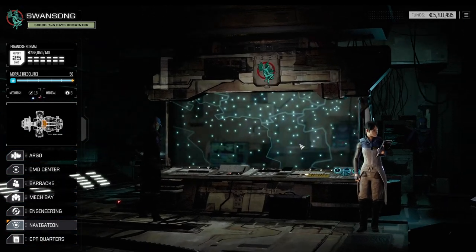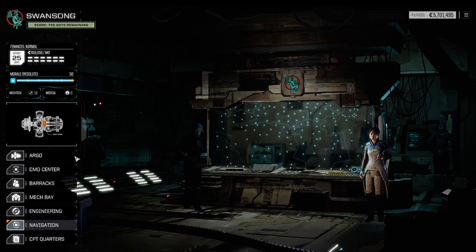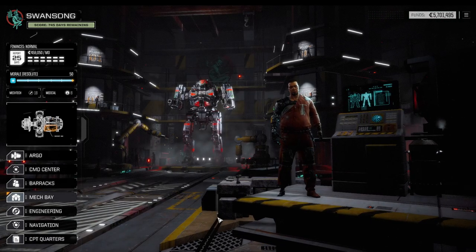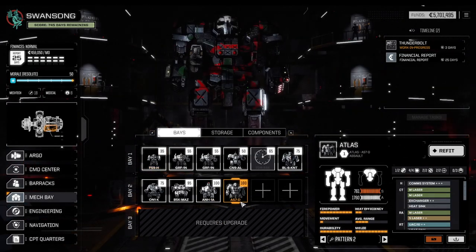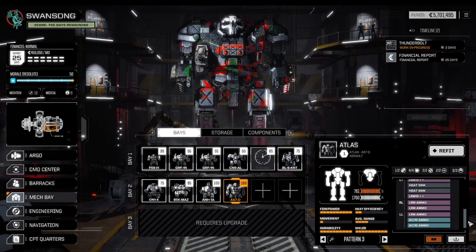Let's take a look at the star map. I promised I would do some work behind the scenes, and I did. We are now in the Principia system. We've got a couple of news items. Still 750 days remaining, but look at the reputation — we finally managed to go all the way up to Arnert with the Capellan Confederation and the Pirates at the same time. Those will be our two factions. On top of that, we've purchased the Atlas, and I also invested some money into the Atlas's gear.